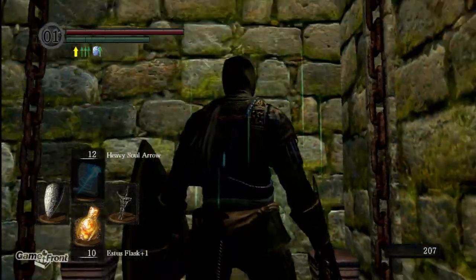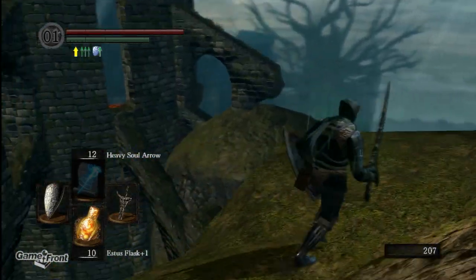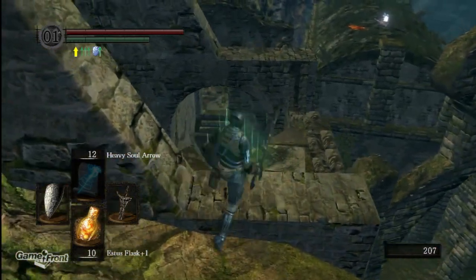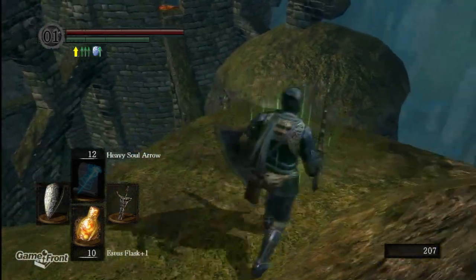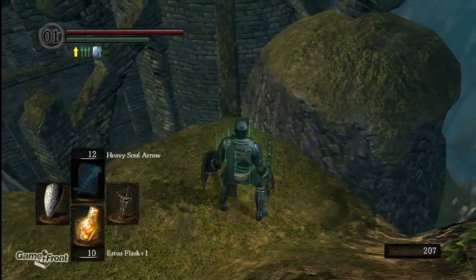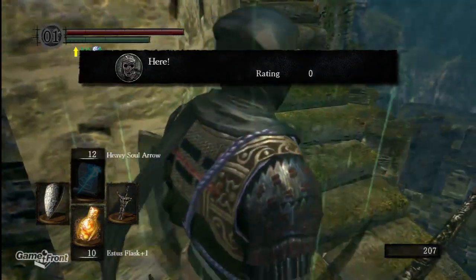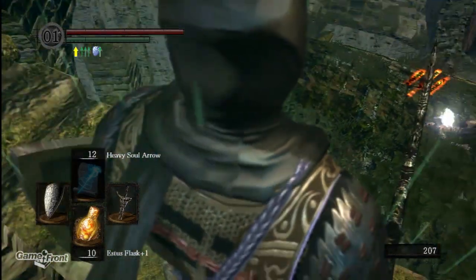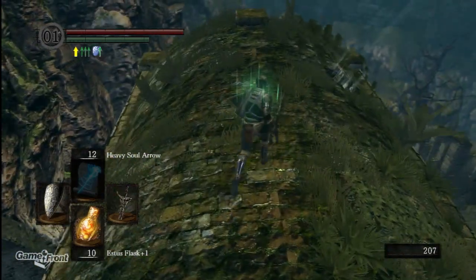So the elevator's going to go up, and when it crosses that spot we're going to roll off. Let's explore this a little — I've never done this before. Looks like there's a bunch of stuff over here. Let's see if we can run and jump across there. We found an Undead Asylum F2 West Key. That sounds like a good thing to have.